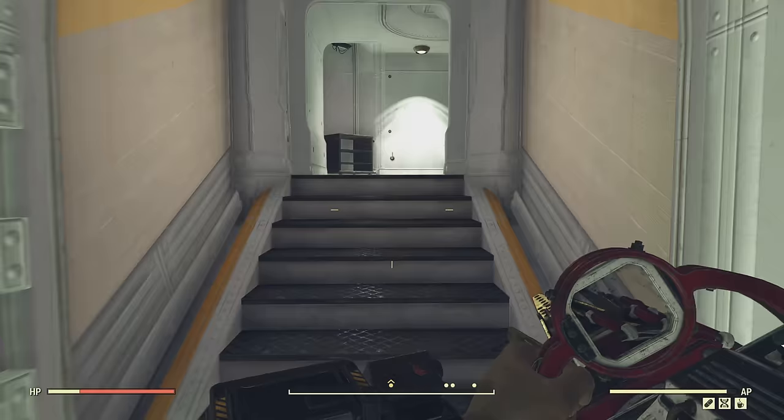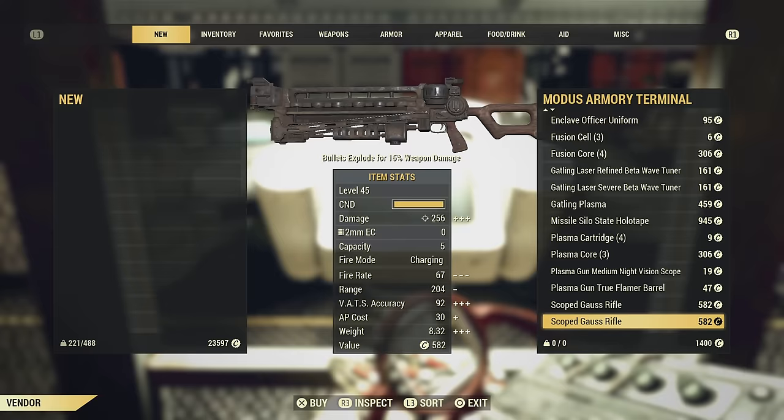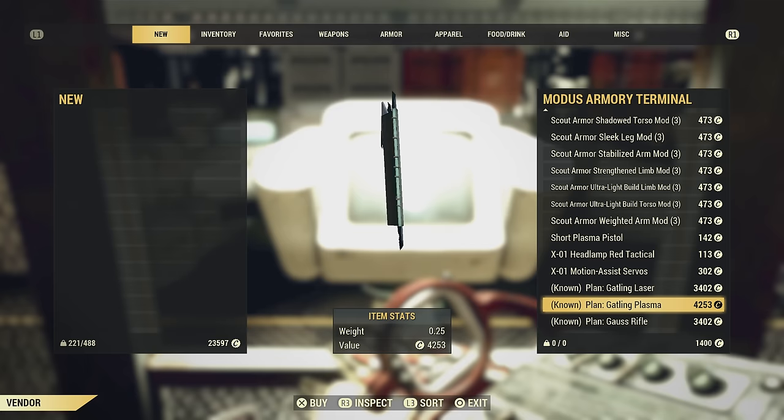This is where you have to go to get the gatling plasma and the plan for it. I'm not sure if you can get it at the train stations — the Brotherhood vendor might have it — but I know for a fact you can get a gatling plasma here and the plan as well, in case you want to craft a bunch and then scrap them to get all the plans, or if you want to be able to craft it for somebody else.